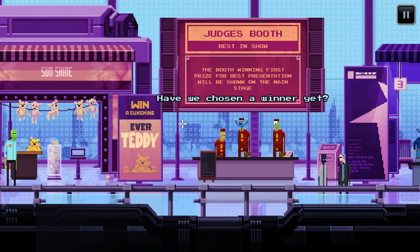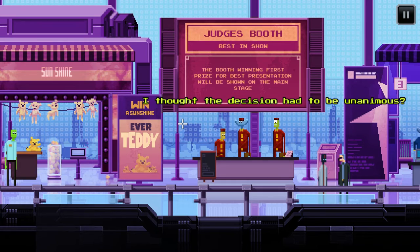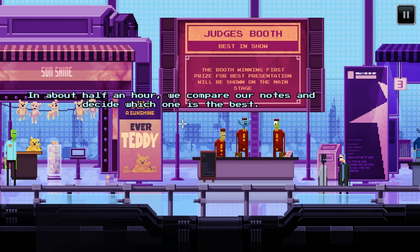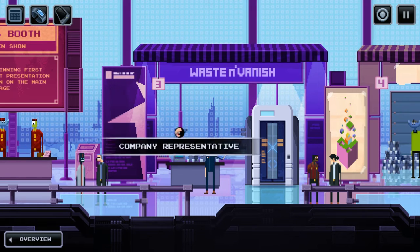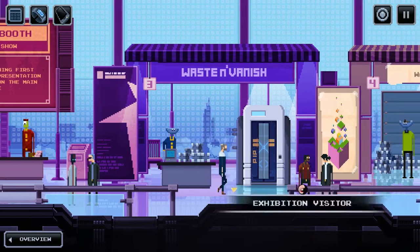So how are we doing — have we chosen a winner yet? Right now there are two votes for booth two and one for booth one. The decision had to be unanimous — let's all have a second look at all the candidates, compare notes in about half an hour, and decide which one is best. I don't want to go in there because something bad will happen, I'm sure. But I might have to at some point.